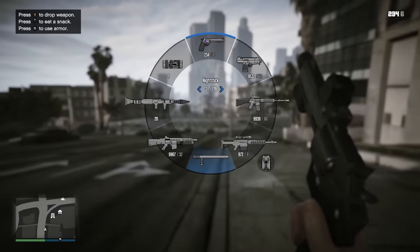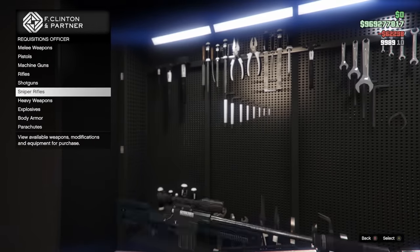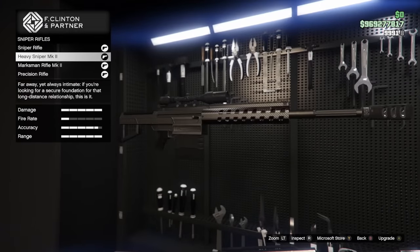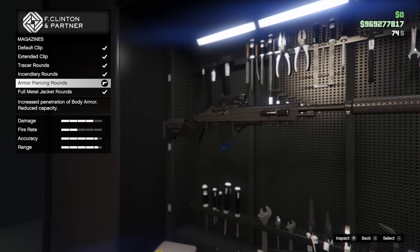In that same regard, this works with regular ammo too. If you buy max ammo for a certain weapon class and equip one of those weapons with special ammo, it will then store the regular ammo count for that weapon in the background, and upon session swap or starting up a job and quitting it, any weapon that shares that same ammo count will be regenerated to the full amount.